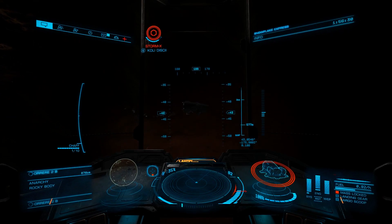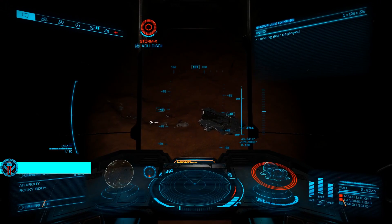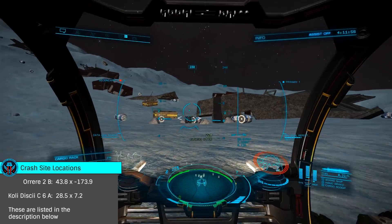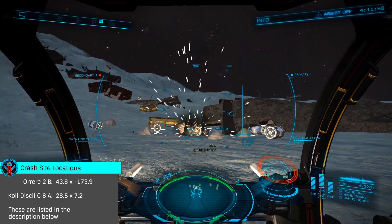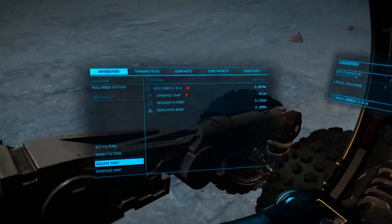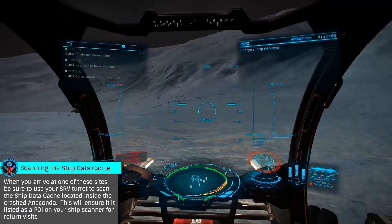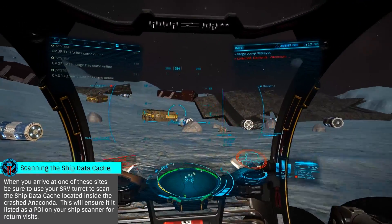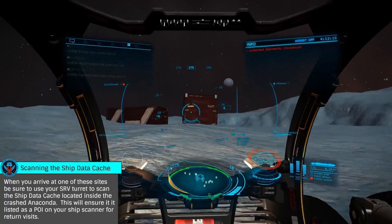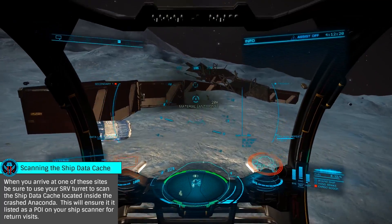Now that we've looked at the basic method, let's look at the pro method: using one of the crashed Anaconda sites. There are a few — one on Arre 2B, and another on Kohli Disky C6A. While the site at Arre is fairly close to the main star, the one in Kohli is 90-plus thousand light seconds away. Even still, this is the much better of the two sites, as the terrain at the crashed site is much easier to navigate, greatly speeding your collection. At either of the two sites, the method is the same. Jump into your SRV, target each of the three cargo racks on the ground.